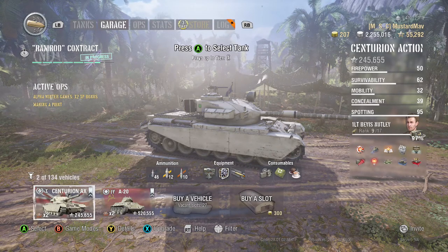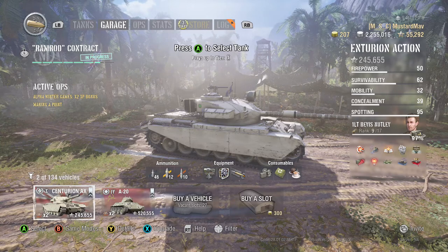Rule number one: only buy a maximum of five premium rounds on each tank when you're first starting out. At tiers three and above you need at least five premium rounds, but until you really understand weak points you shouldn't spend the extra silver to try to gain damage.